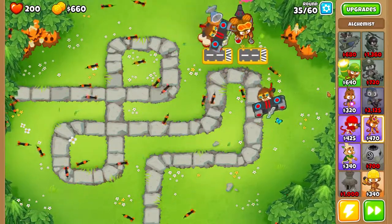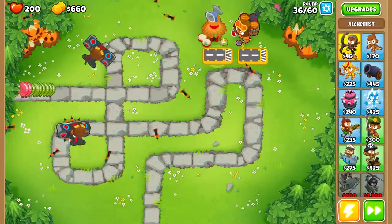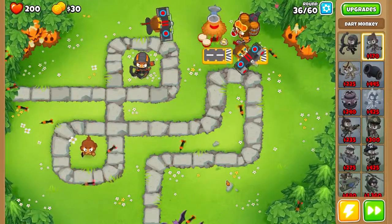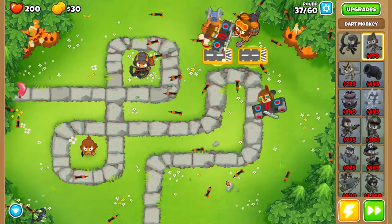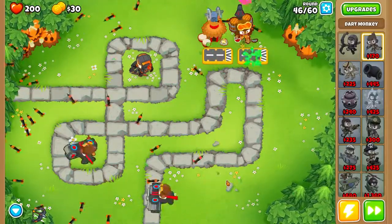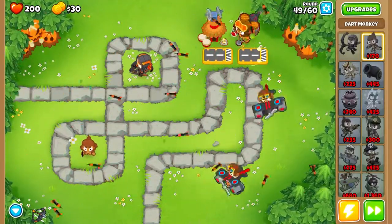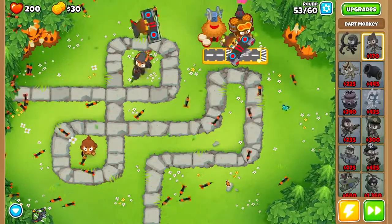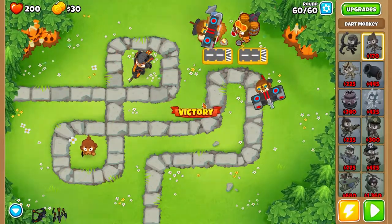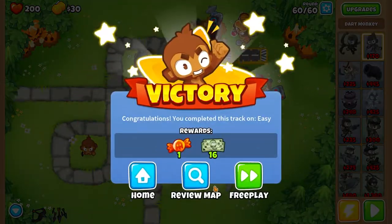You have a little bit of extra money still — we have 660. I just usually place my Hero and a Monkey. You don't need to, but it helps. And there we go — that's victory.